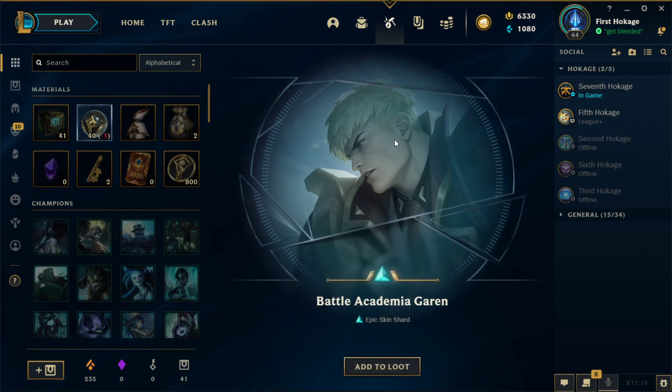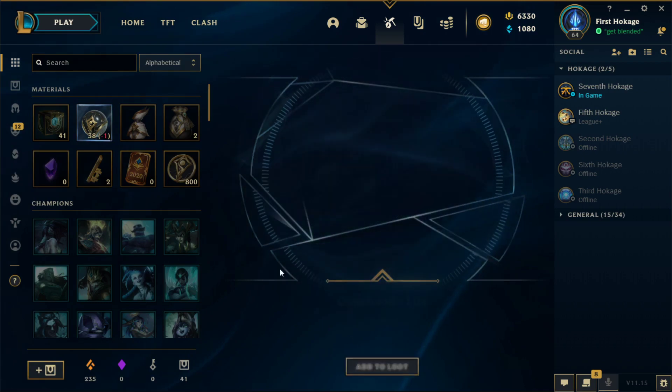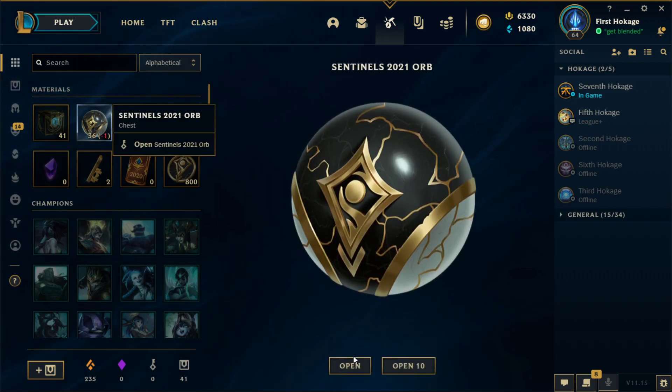Dragon Slayer Olaf, epic skin — we take those, not too bad. Battle Academia again, the splash art looks like a mobile game, kind of weird, but whatever. Dragon Trainer Lulu, not bad. Commander Lux is bad, definitely bad. Sentinel Rengar — one of the new Sentinel skins, we'll take that any day of the week.